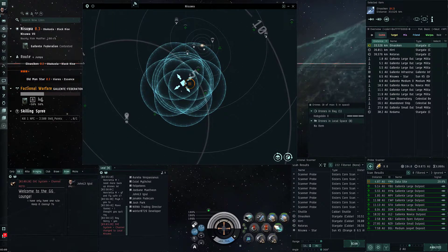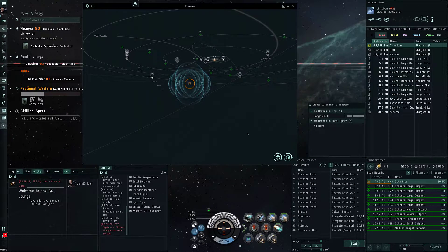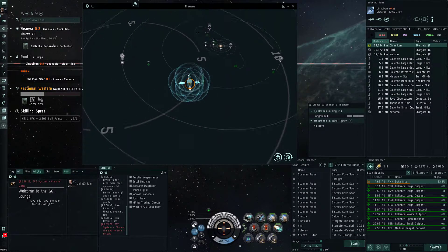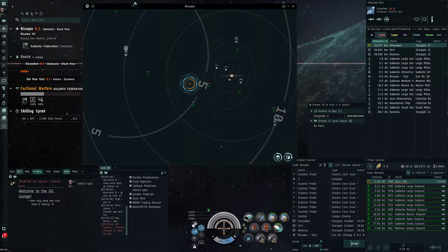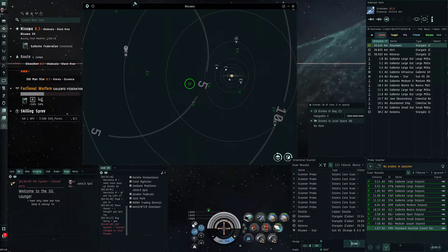A data site. Is it one I can run though? The sleeper ones take much more scan strength to even find out what it is. We have a Catalyst on D-scan. I'm going to be careful in systems in low-sec where people have been here a while - they might have these sites already scanned out. It's a covert site. Covert is the kind where I go boom. I'm getting all the trick sites today.